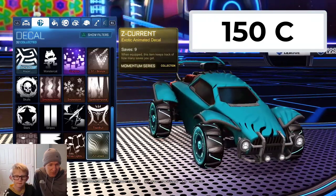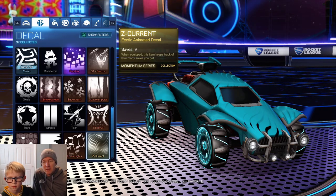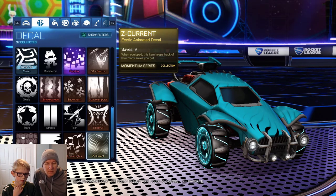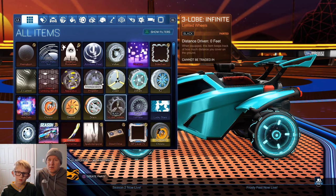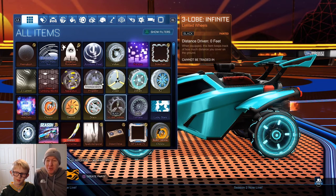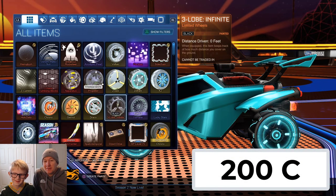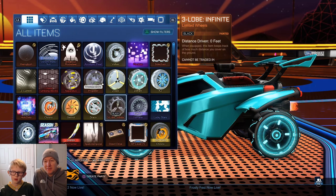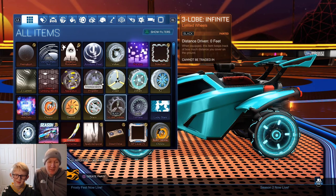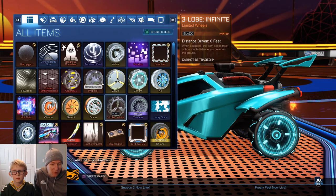Actually, that isn't the second highest. I took the lowest PS value of each item. The second one is actually the 3-Lobe wheels. Those wheels right there are worth 200 credits. I know, right? You might have thought they were only worth like 50 credits, but in black those are worth 200 — so don't trade those away thinking they're not worth anything.